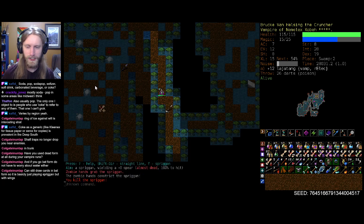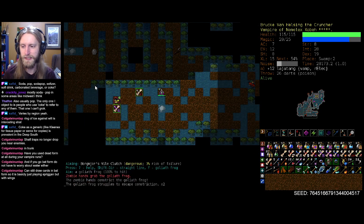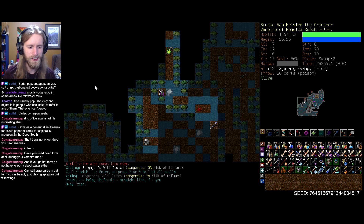Just reach out and grab all of you kids real quick. And if I go bat form, I don't have to worry about water either. There's not a heck of a lot I can do with it, but it is a decent escape option. Can you still draw cards in bat form? It's basically just playing spring mode with wings. That's an interesting question, because you cannot cast spells. Can you use god abilities? I would assume no, because they very much tried to keep bat form fairly nerfed, which is why it's so restrictive in what you're able to pull off.